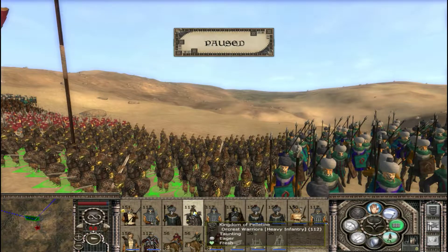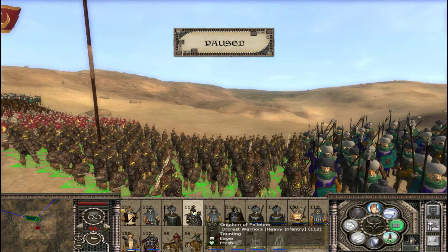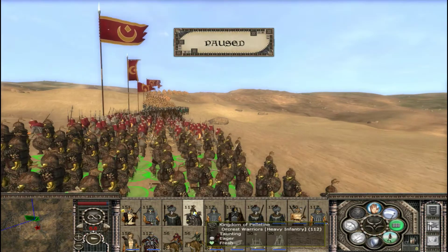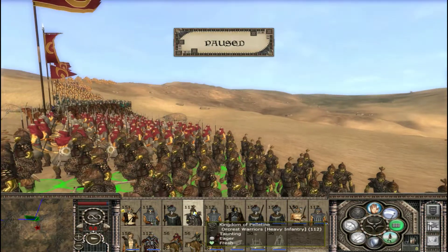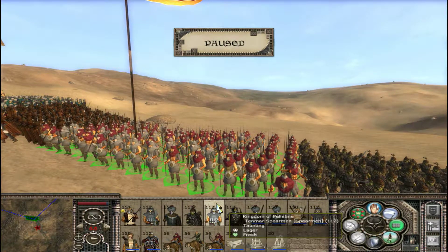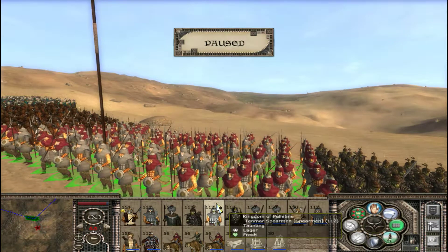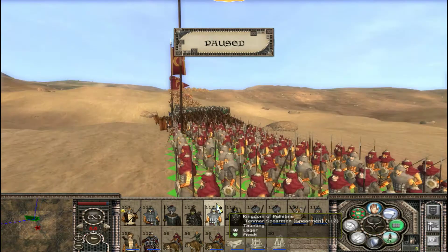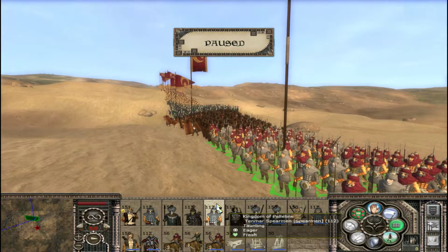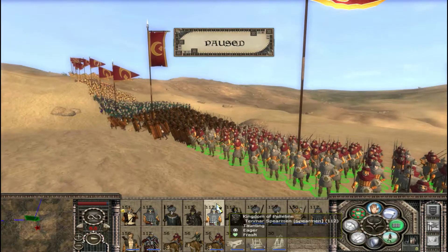Here are the Orcrest Warriors — they look great, and their armor is kind of badass. Next is the Tenmar Spearman. They have small shields, very small shields — bucklers, I believe.